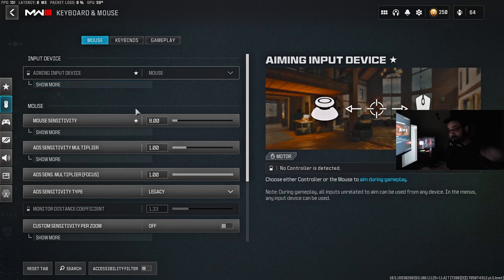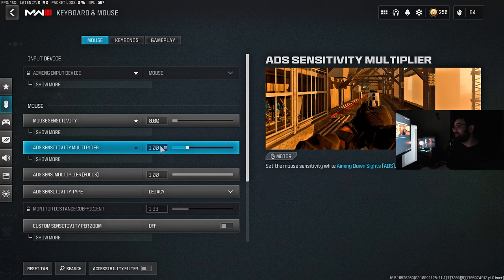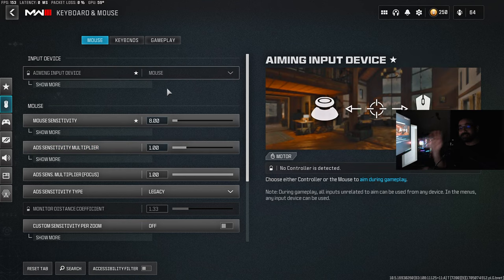Another important setting for both mouse and keyboard and controller is the ADS sensitivity multiplier. A lot of players use a multiplier lower than one — this is only a short-term solution that will keep giving you the same problems forever. If you're a high sense player and you set the multiplier to 0.8, your effective sense drops, making it easier to control recoil while ADS-ing. It has its benefits, but here's the problem.